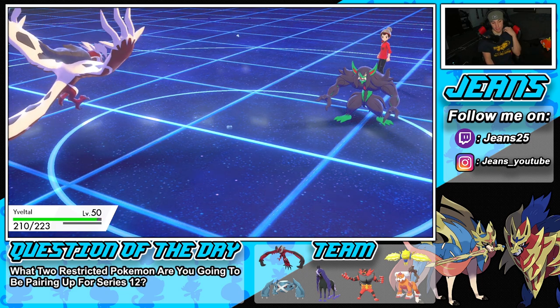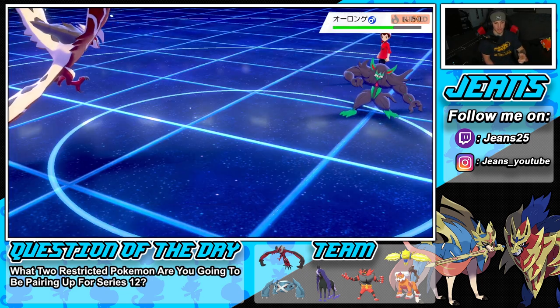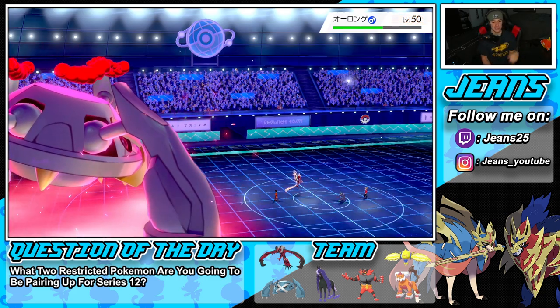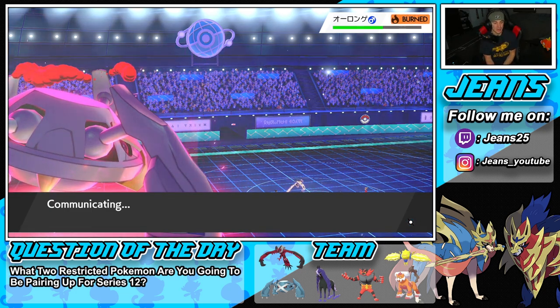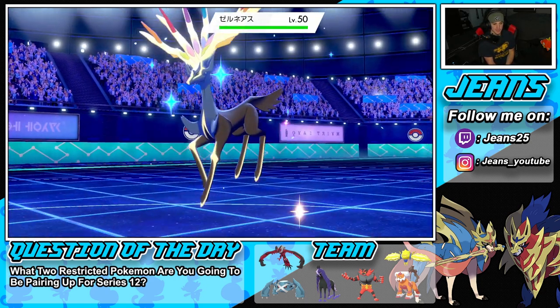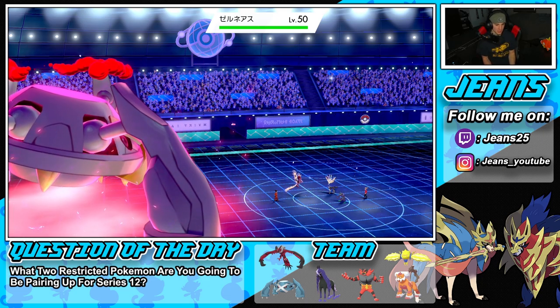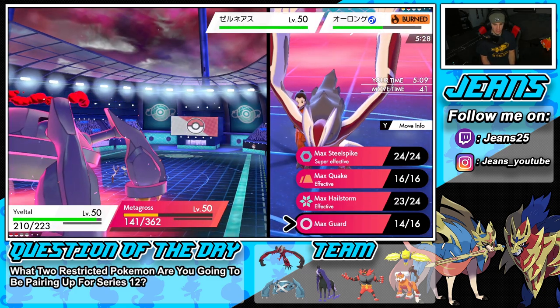Light Screen is set up but Metagross is physical attacking so it's really only affecting Yveltal — but not my Sucker Punches. Sucker Punch: good old physical attacking, good old fists to the face. I'm loving these battles. He's gonna throw out Xerneas — ooh! We do have the Assault Vest which works great. I might just double down into it.